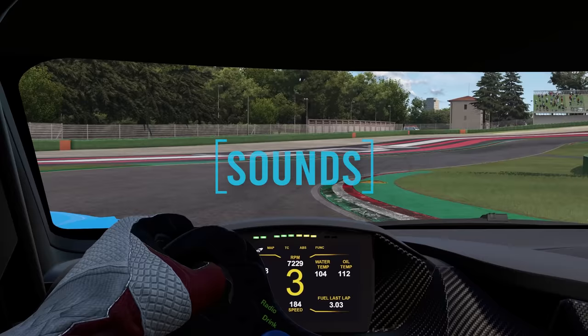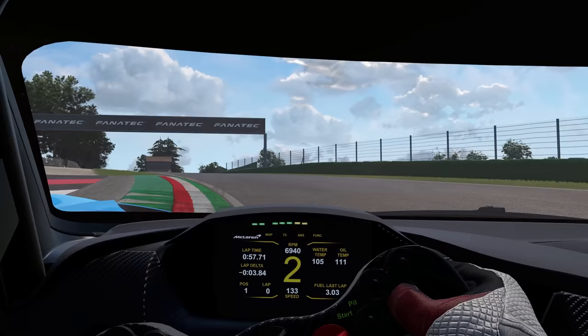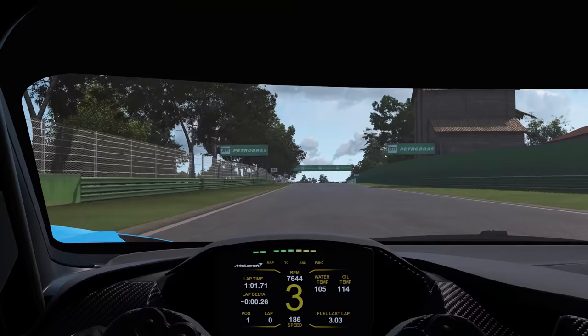R-Factor 2 gets the short end of the stick graphically — neither Imola nor the McLaren 720S contain their recent PBR shader upgrades. It's still fair to say that R-Factor 2 is the least impressive graphically. The older content looks very saturated and contrasty, giving it a cartoony presentation like it's a few generations behind. That being said, R-Factor 2 has always had a good neutral white balance which is very clear to see when you compare it to other sims of its generation such as the original Assetto Corsa and iRacing. To give R-Factor 2 more of a chance, you'll want to test it out with the new PBR shader content, which raises its graphical prowess significantly.